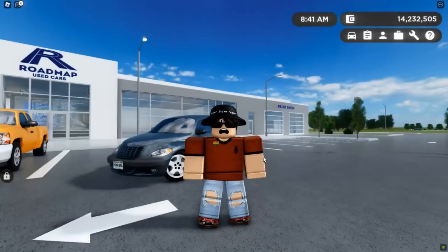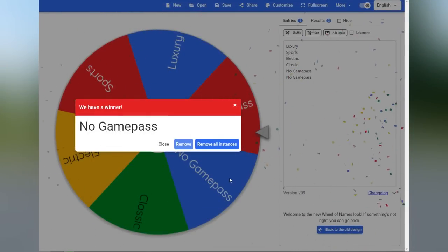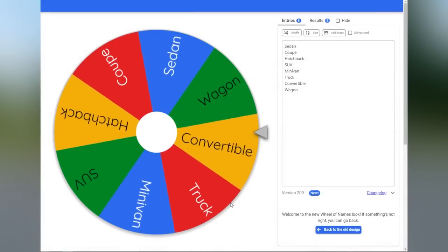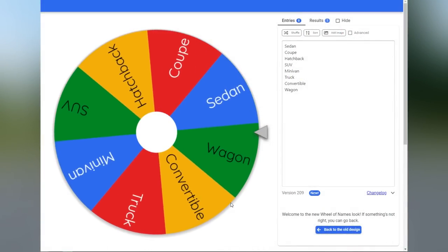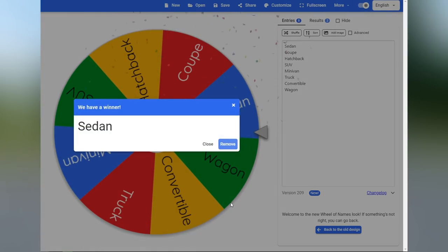Let's hop on to our next car. Alright guys, it's time for round two. Let's recalculate a new number. Our budget is $32,418. Now let's spin for what type of vehicle we'll be shopping for. That was very close, but we will be shopping for a sedan, actually.